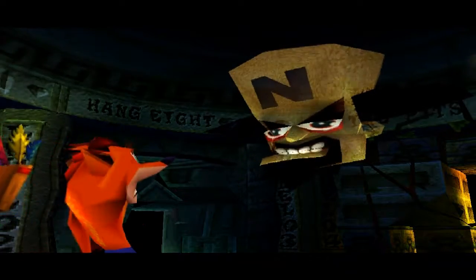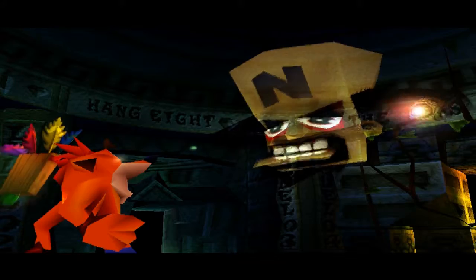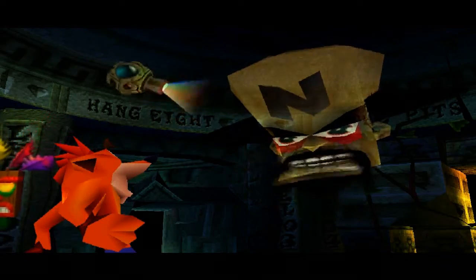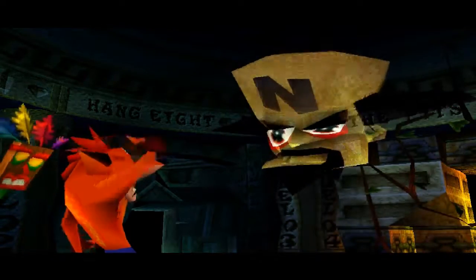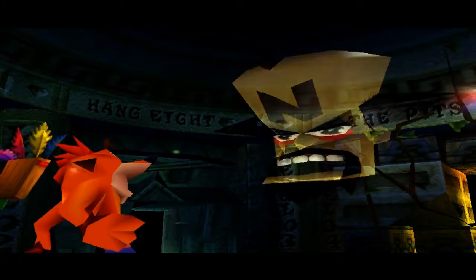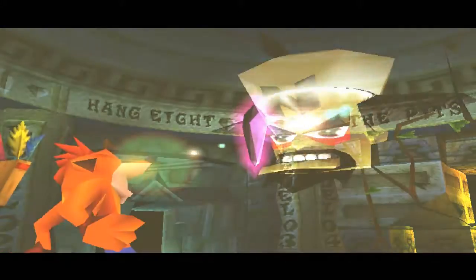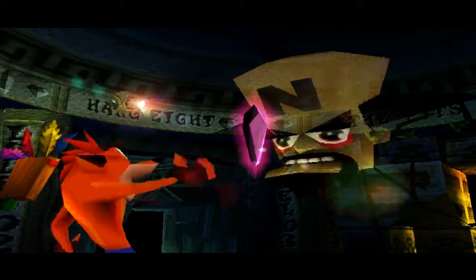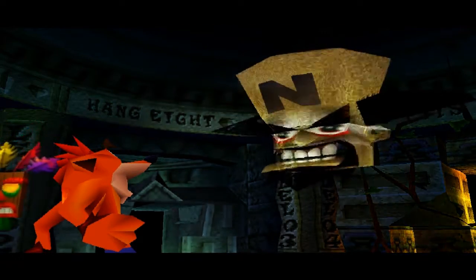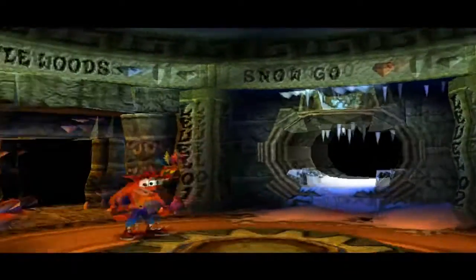Well, if it isn't Lex Luthor. Maybe. I need your help. Surrounding you are a series of five doors. Through each door lies a well-hidden crystal. The crystals look like this. Bring me the crystals, Crash. That is all I will say for now. We will speak again. I don't know — if my nemesis wanted my help, I would demand a written apology first, followed by a cake.